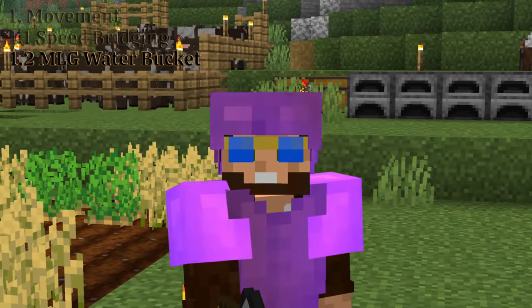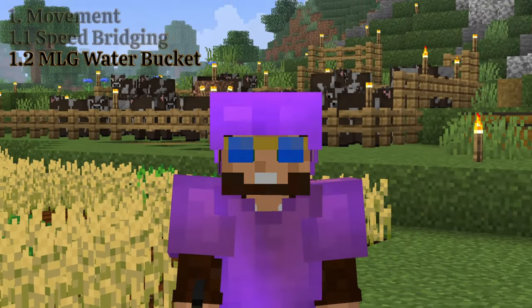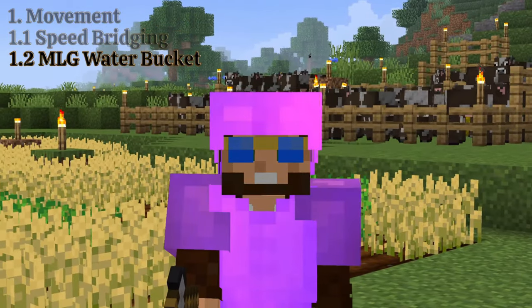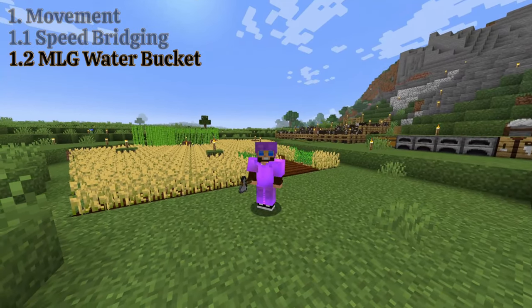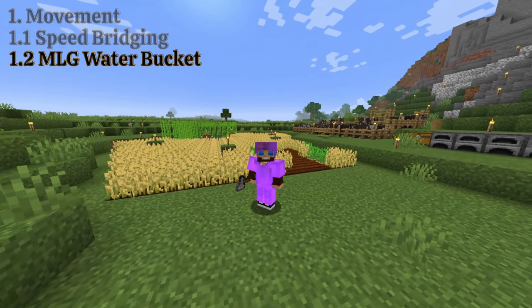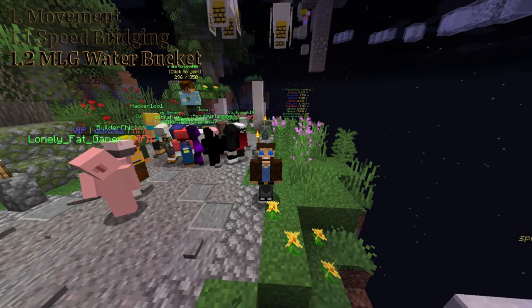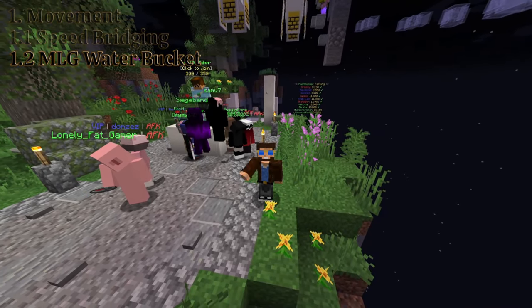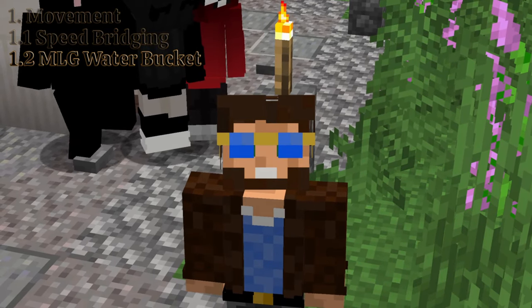Gravity works differently in Minecraft than in the real world, as not everything is subject to the same acceleration. Additionally, there is a drag force proportional to velocity, again dependent on the entity. I won't go into the math regarding force and velocity of the player as an entity, but if you'd like to check that out, I left the links in the description down below.